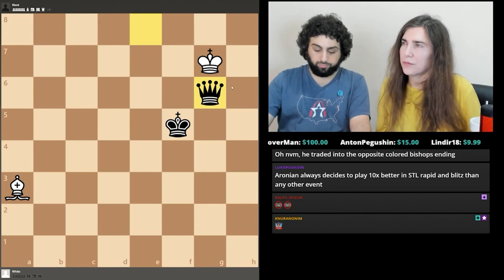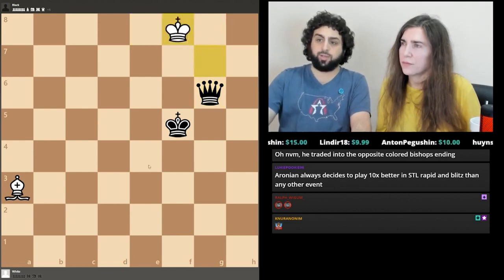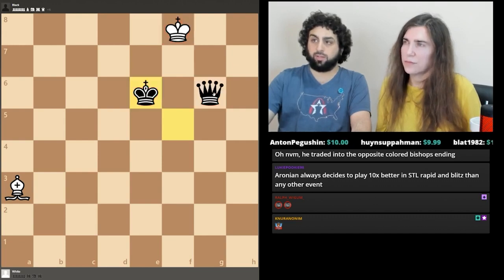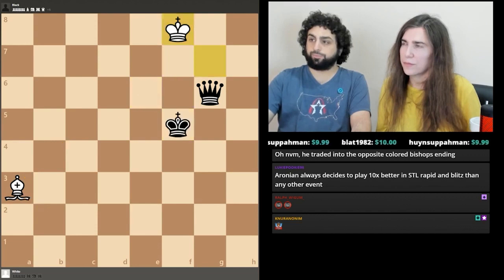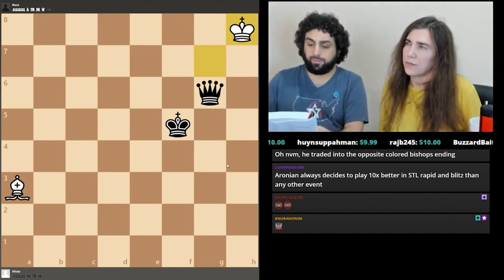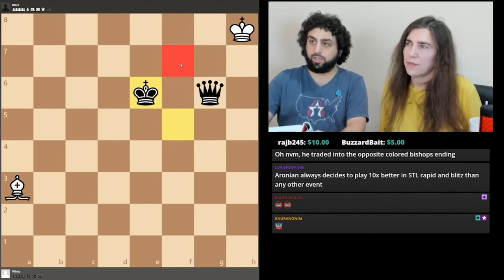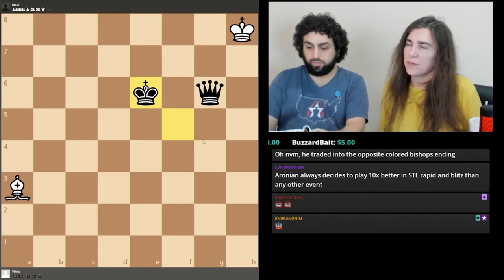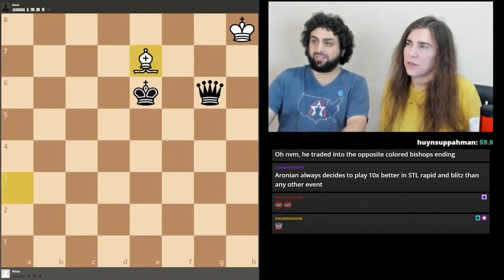Queen g6. If king f8, here's a nice benefit of white having a bishop: white can't get stalemated. That position we looked at last week would normally be stalemate, but obviously it's not here because we have an extra bishop — just move the bishop to a random square and then mate. King h8 is the better defense, doesn't get mated immediately, takes another move or two. King e6 — he wants to go to king f7 and mate.